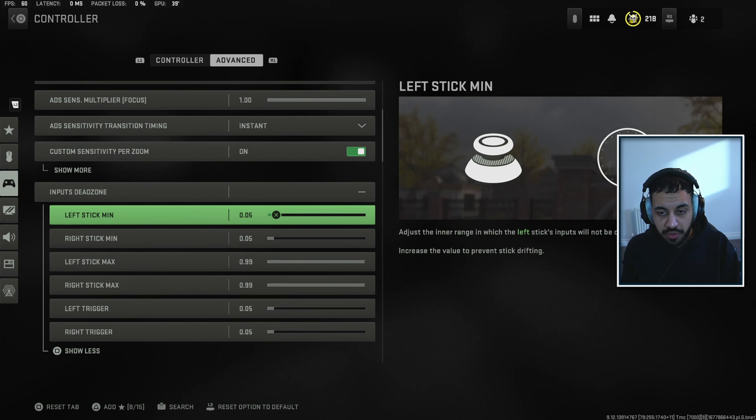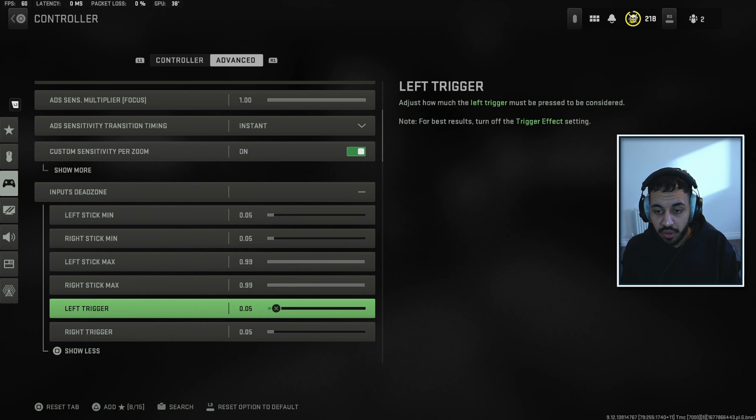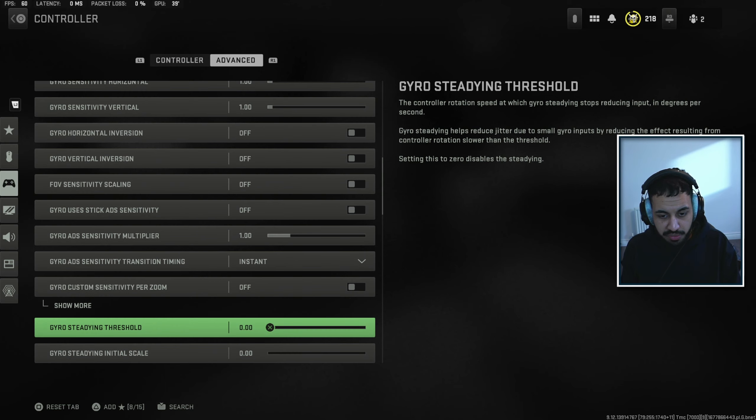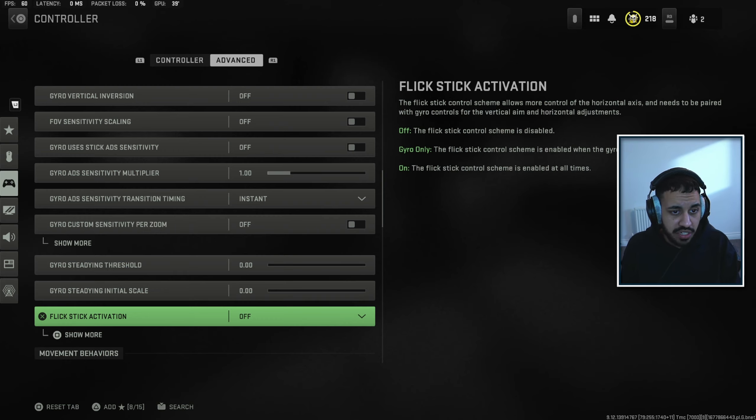For inputs dead zone, 0.05 is really good if you've got a new controller. Bump it up slightly for an older controller, since that's where you tend to get stick drift. For triggers, you also want to lower this as it will help you get a bit more response in your shooting triggers. Gyro I have off — this is mainly for if you want to use the gyroscope inside the controller itself, and I don't really know anyone who'd want to use this.